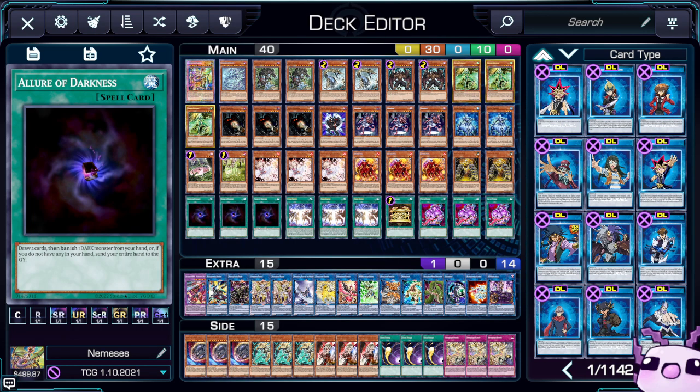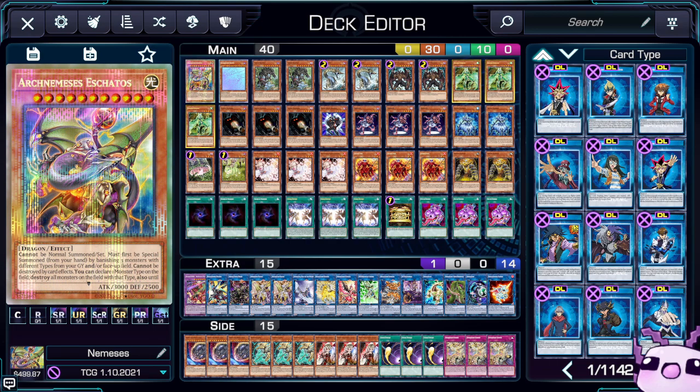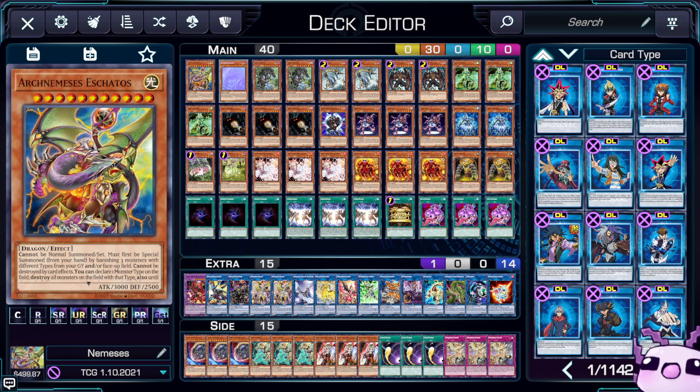Today I'm going to do an interesting deck profile. It is Nemesis, as pure as you can get it. This was my friend's deck and I adjusted it accordingly to what I like. So far on the Omega Ladder I am 4-0. Let's get right into it and remove these rarities because it can get distracting.